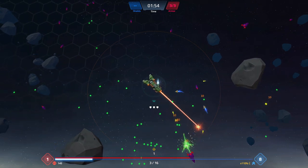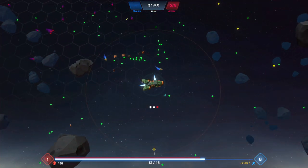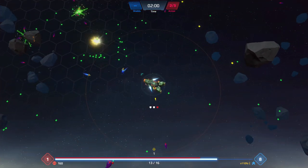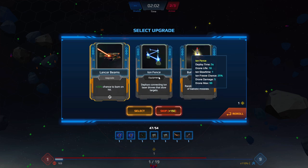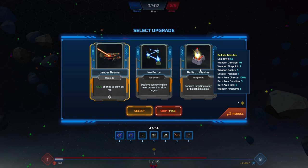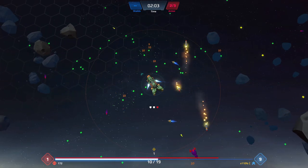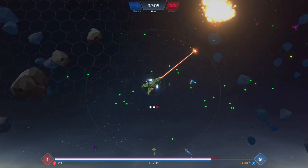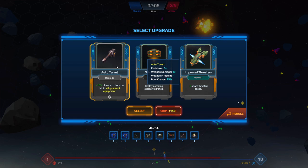We've also got an auto turret — yeah, I'll take that. Since I tend to face forward with most of my weapons, I'm going to focus really heavily on forward-facing weapons. The asteroids go through each other — I didn't expect that. I thought they'd crash and destroy one another, but they actually clipped through. That's a little bit upsetting. A random targeted volley of ballistic missiles — yeah, that sounds cool. We'll put it on our left side.